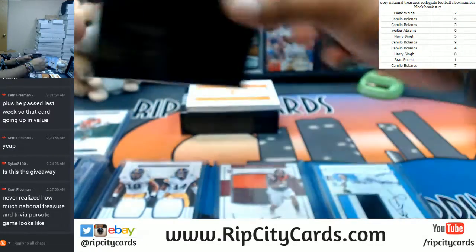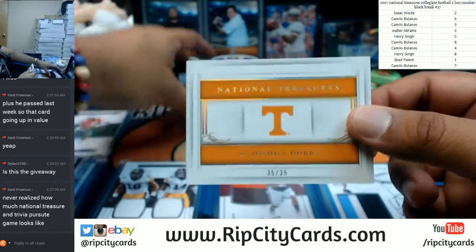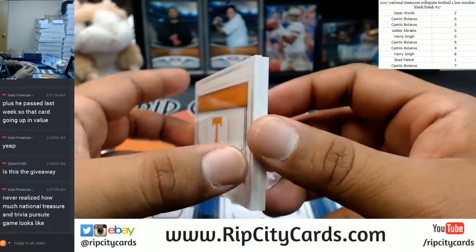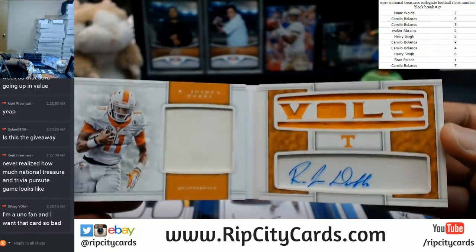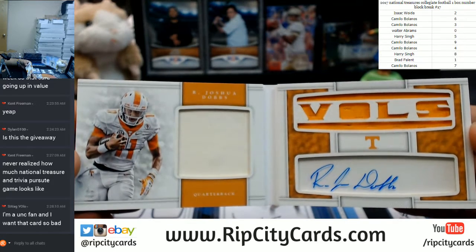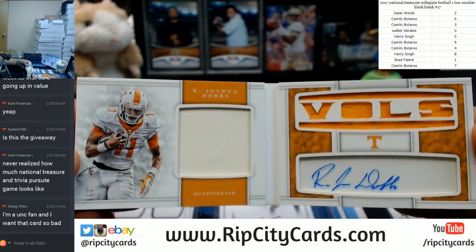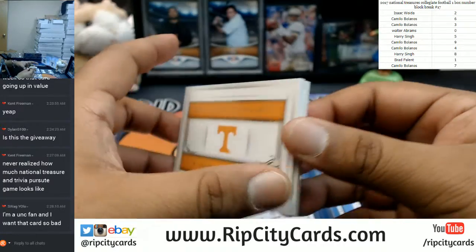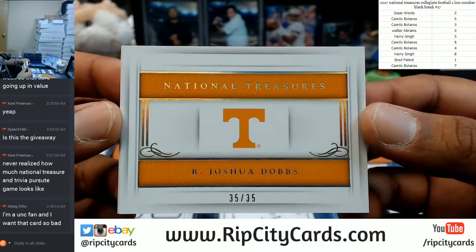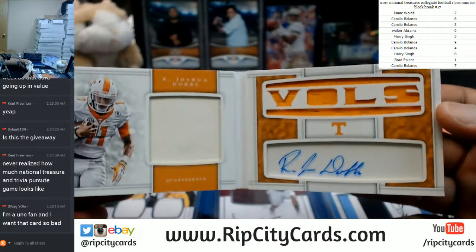And last but certainly not least, the booklet — going to the five spot, numbered 35 out of 35. Joshua Dobbs. Recapping: going to the five spot, Joshua Dobbs, 35 out of 35. There's your book.